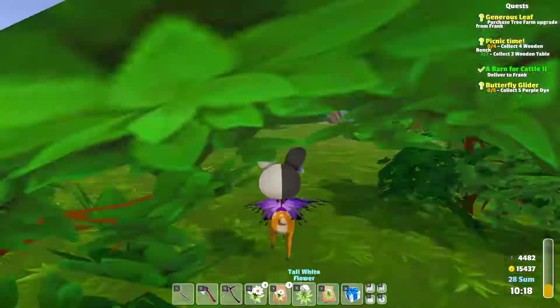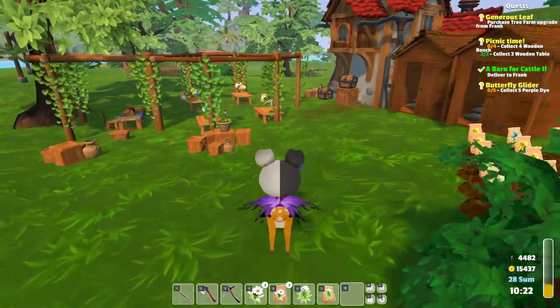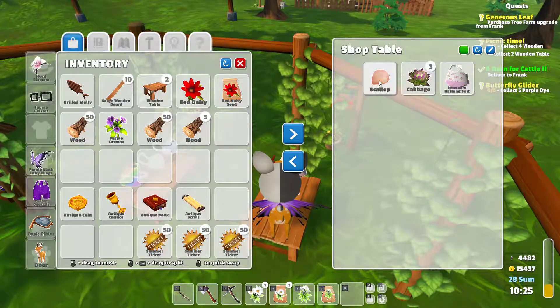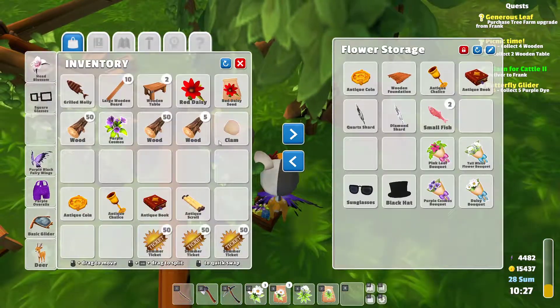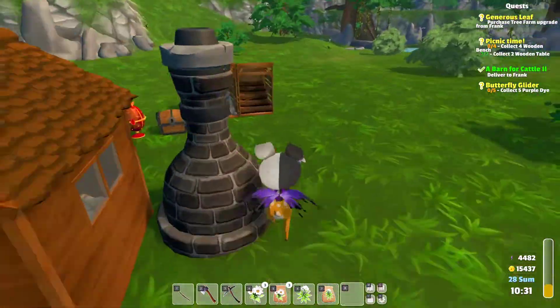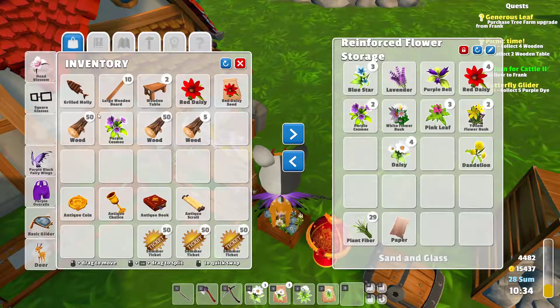I got a bunch of wood, and while we're here — another clam. Oh wait, that's a scallop? This is a clam. Well, I guess that can be sold. Look at that, I'm practically already out of energy. So sad. We'll drop off our flowers.